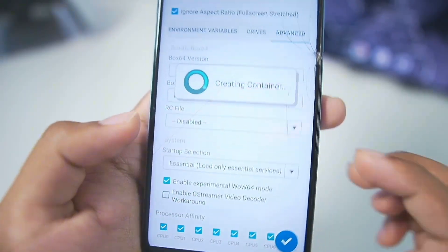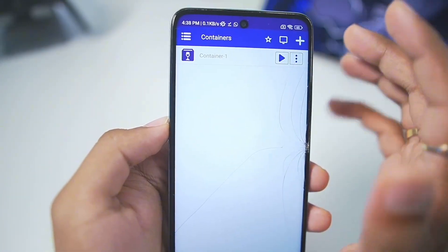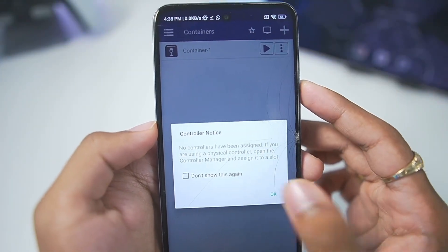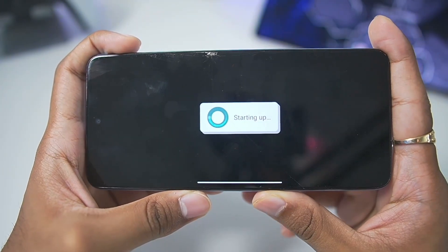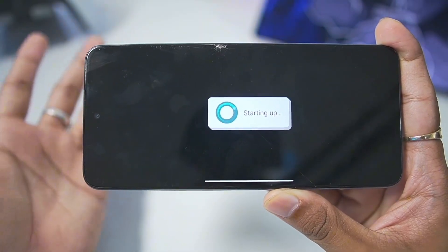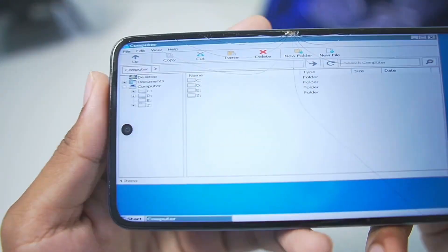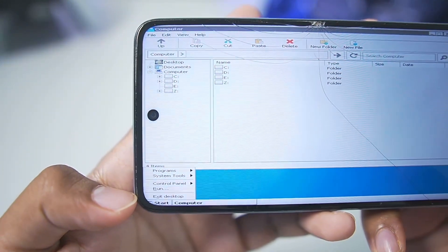Once that's done, tap the Enter button and your Windows emulator container will successfully be created. We'll be testing out some awesome games later in this video, so watch till the end. Tap OK and run your Windows container. Depending on your device, if you have a really low-end device, starting up the container will take some time as a lot of things need to be initialized. Our Windows emulator has successfully started.